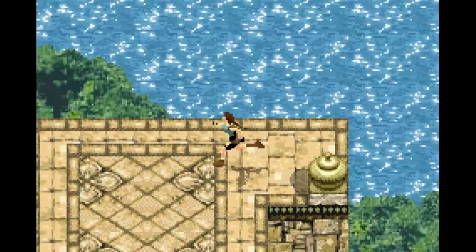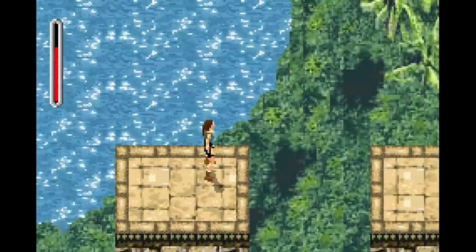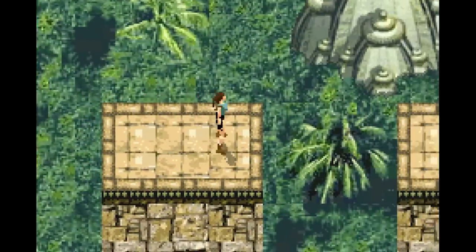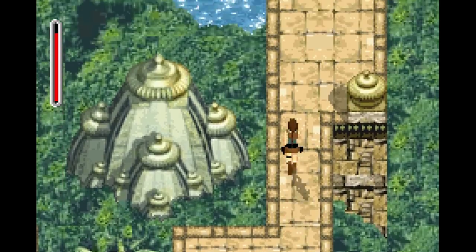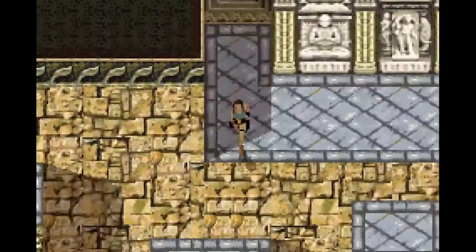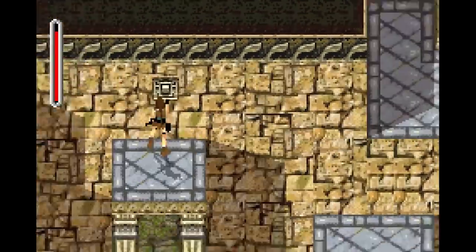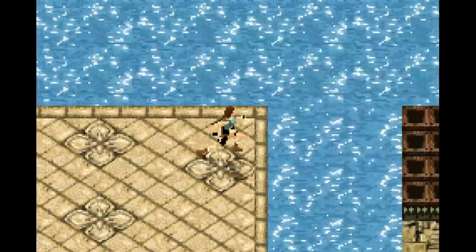That doesn't mean it isn't fun, and it has a lot of cool moments. The best thing from this game is that rather than a side-scrolling perspective, they opted for an isometric top-down view, which gives the game a very 3D feel, and the aesthetics of Tomb Raider are all present. Lara's got her attitude, her guns, and even some of her original sound effects. She also has one of the most overly dramatic fall deaths in the entire series.